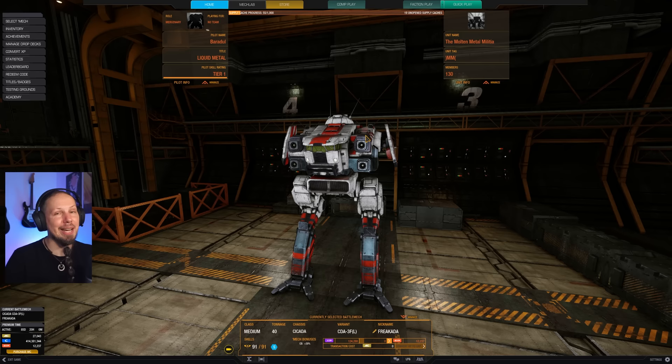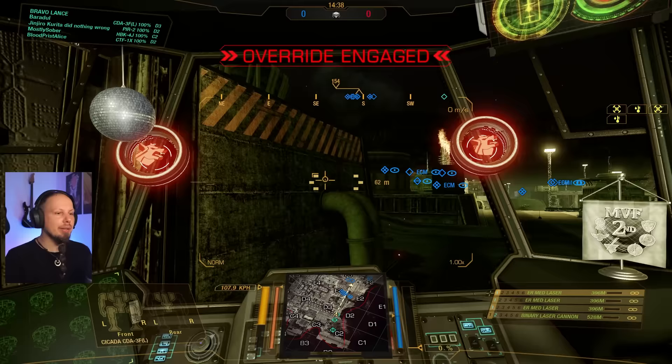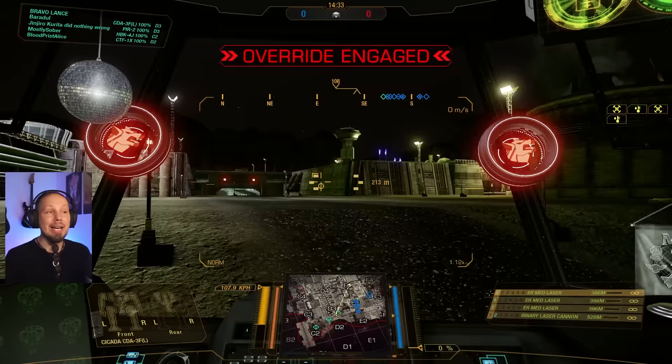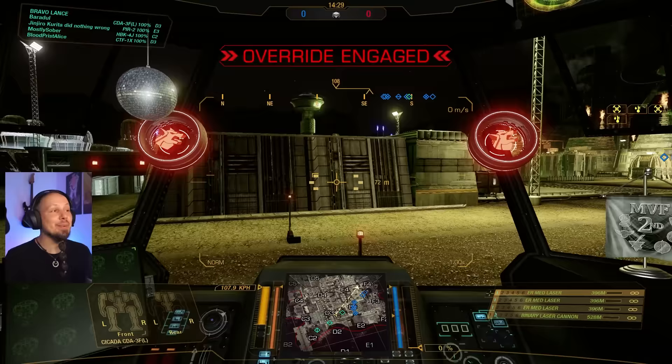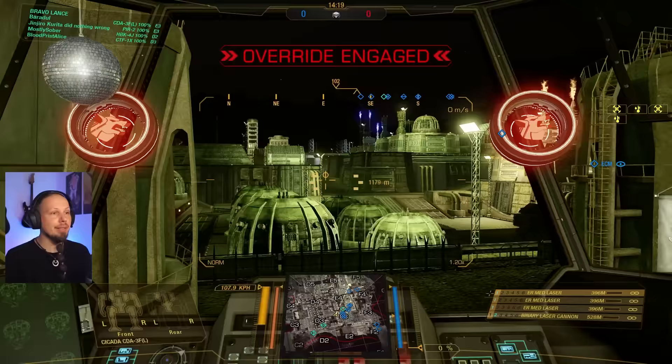Alright, first game of the day! We're playing Mining Collective, Skirmish mode. The fight is probably going to unfold around the center of the map and we need to use our 108 kph to get out of the left side position as quickly as possible. We've got no ECM, very little firepower, so we should try to deal damage over time. We don't have the most range to retaliate either.